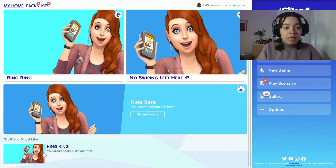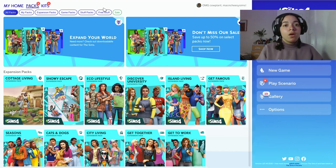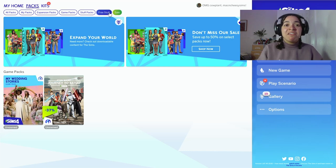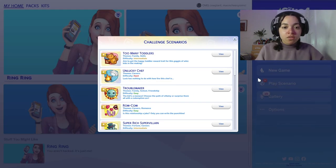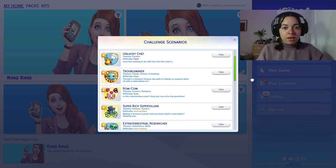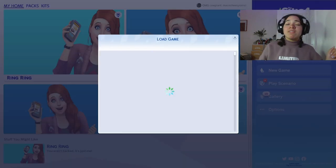This girl is crazy. Like, why is she all over here? Packs — oh wow. We love a sale. My Wedding Stories — it's the only one I don't have. The only one. It's fine, everything's fine. Okay, I have streetwear. This looks cool. Too many toddlers. Troublemaker. Rom-com. Dude, there's actually a lot now — I might end up getting into these. Finally — we've had them for like 12 months. Her hair's missing. We're not visiting Selena Barfield today.